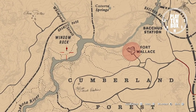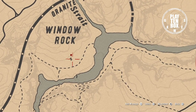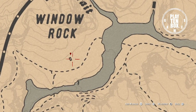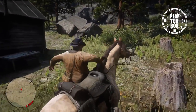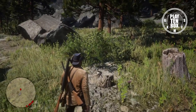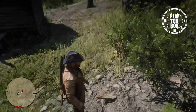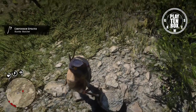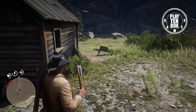Item number 6 can be found at the Window Rock above the Cumberland Forest. This hunter hatchet is a melee weapon that appears to be fairly new. It is a rare hatchet with a long bearded axe bit that allows for greater control.